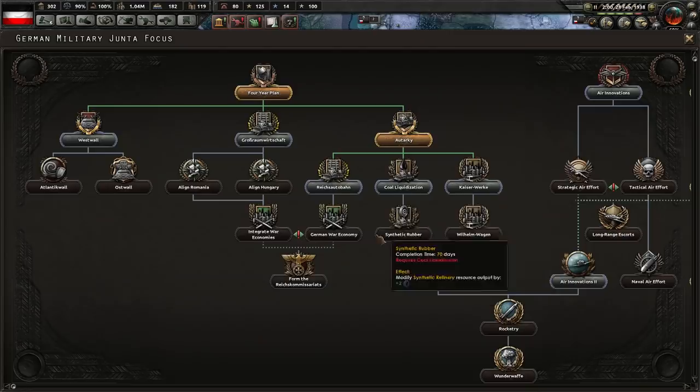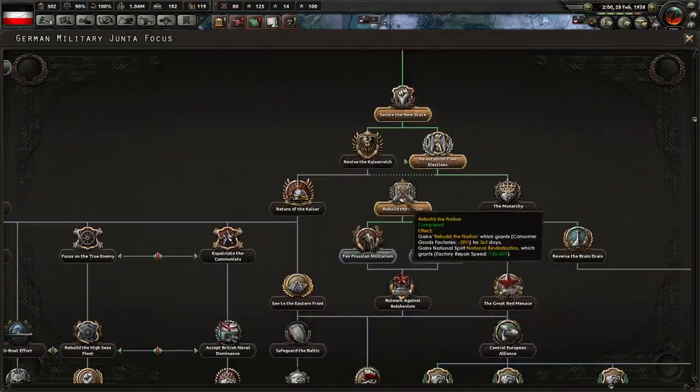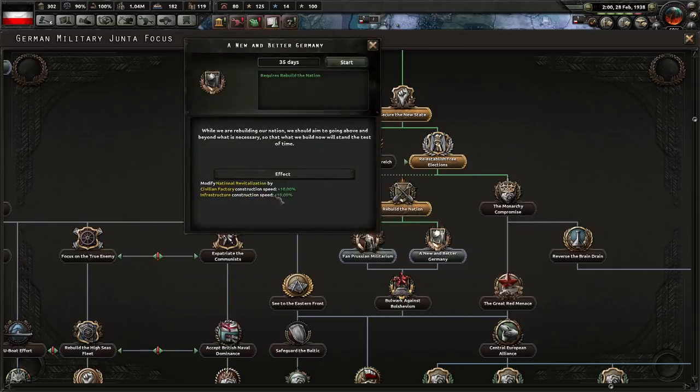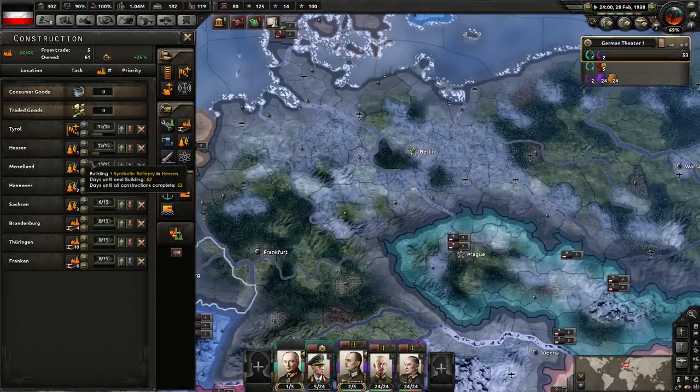Rebuild the nation. I think a new and better Germany is good because it modifies rebuild the nation by an extra 10% per civvies and infrastructure, which is really good because it stacks.